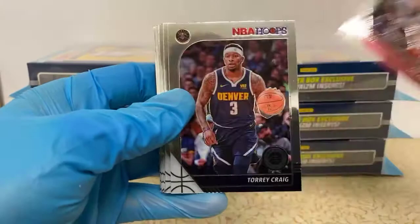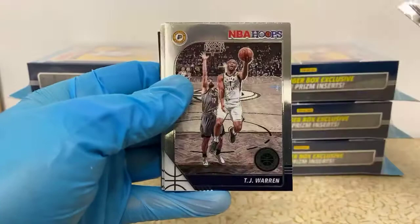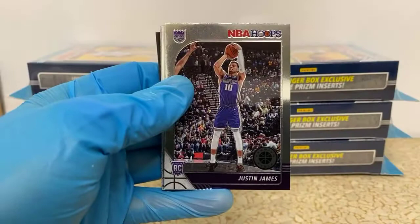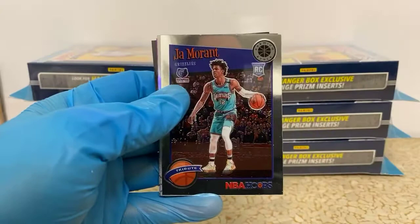Box number two. Jay Crowder, Torrey Craig, Marcus Smart, James Harden, Serge Ibaka, Aaron Gordon, Troy Brown Jr., TJ Warren, Derrick White. Rookie of Justin James for the Kings. Harrison Barnes also for the Kings. Another rookie, Tremont Waters for the Celtics. Another Ja Morant.